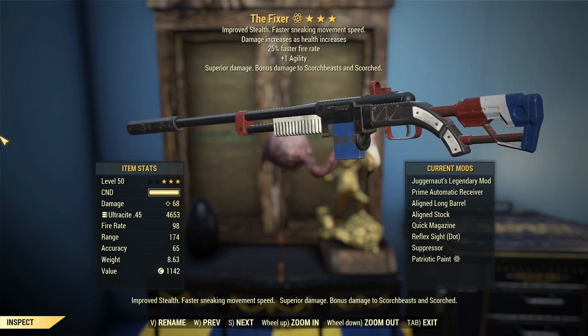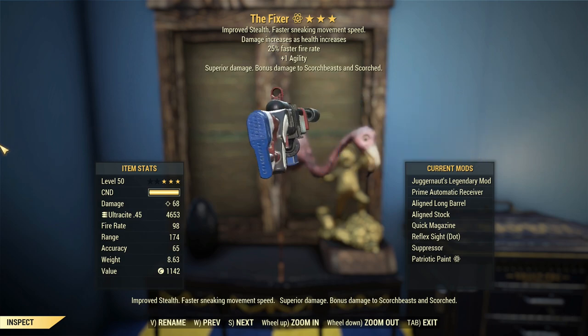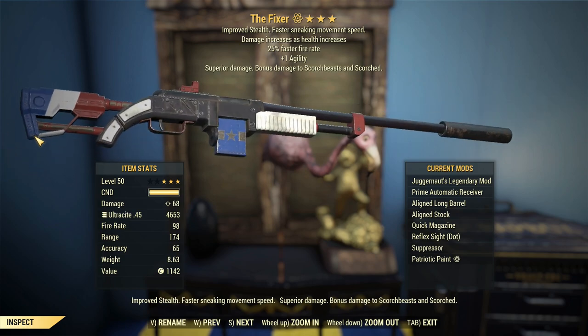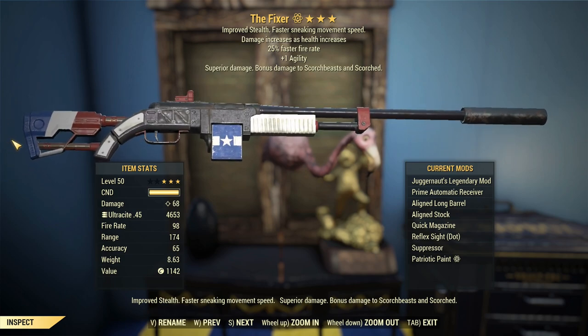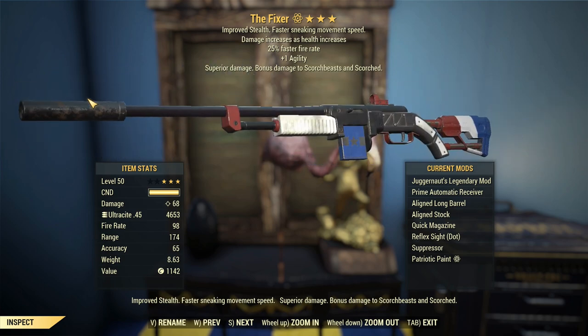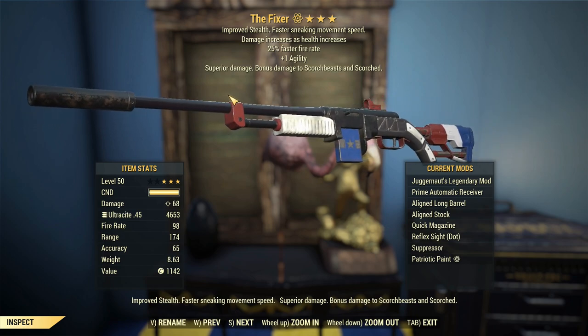So what does that mean for you? That means that basically, within reason, you can request for me to do a weapon and I can do it now. Fallout 76 being the sandbox game that it is, is actually a true sandbox, and I can keep crafting legendaries on the Fixers to get exactly what I want.